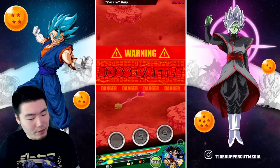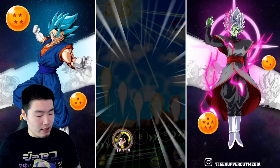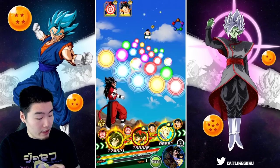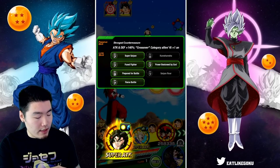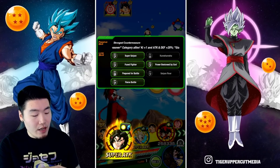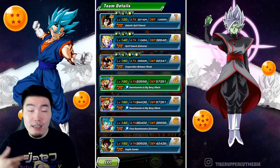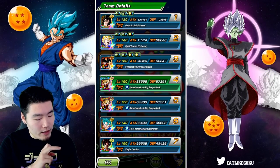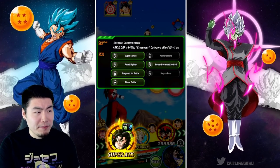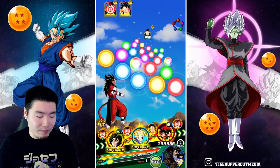We've got Super Saiyan 4 Vegeto on the first rotation. Ideally I want to link him up with Vegeto Blue. We get five out of seven links — missing Kamehameha and Saiyan Roar, but nobody on this team actually has Saiyan Roar so we'll never get that. With Vegeto Blue I think we actually get six out of seven links, so he's the best linking partner for him.